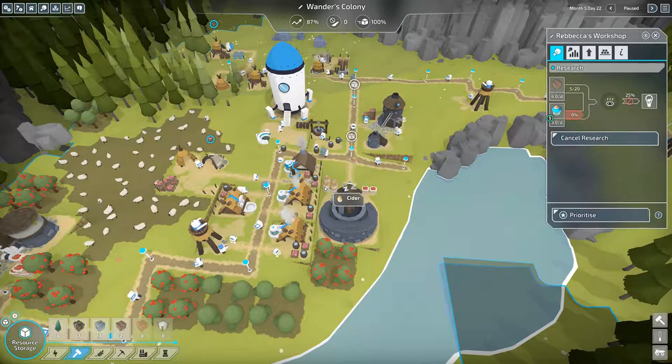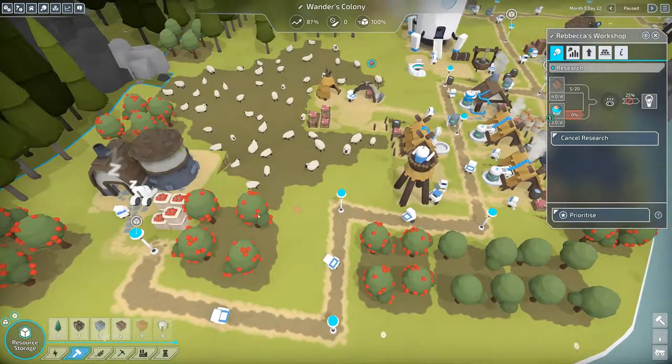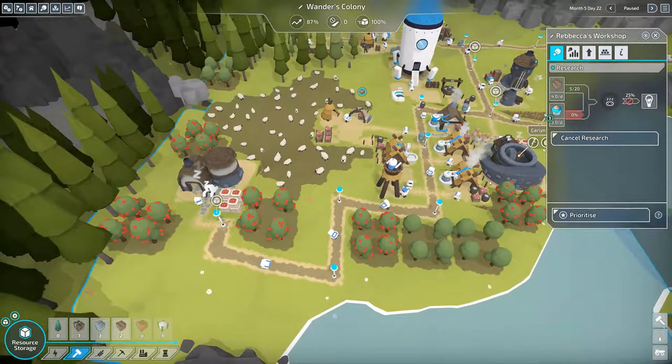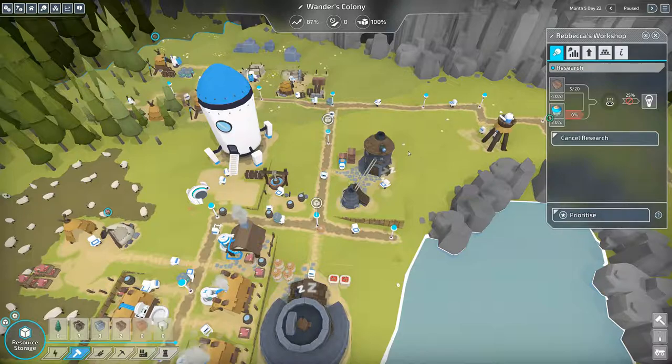We'll continue on — this is fun, very addicting, just seeing the more upgraded things and mining different minerals. Look at this orchard — good old Byron's orchard, producing us some apples to get us cider. Anyway, thanks for watching — we're gonna continue this let's play series going through the missions. Give me a like if you like this video, subscribe if you want to see more, and I'll see you guys next time!